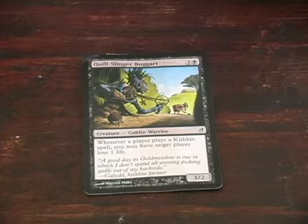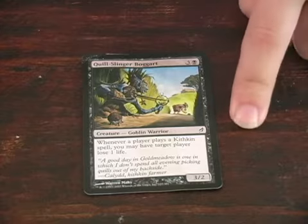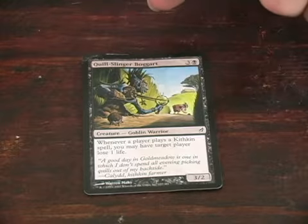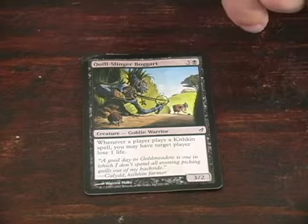Here we have Quill Slinger Boggart. Quill Slinger Boggart is a powerful card that is a common out of the Lorwyn expansion. It is a goblin warrior, which means it gets benefits from goblins and warriors, or cards that boost goblins and warriors.